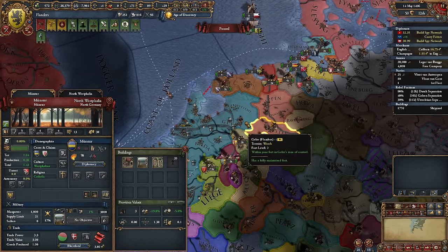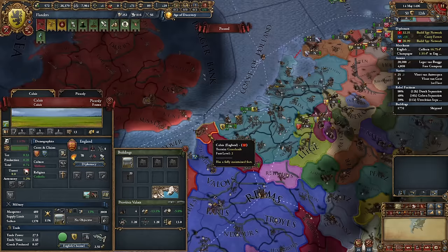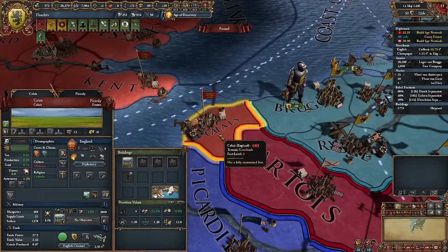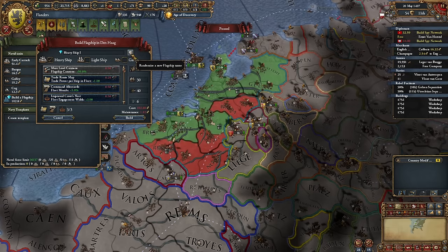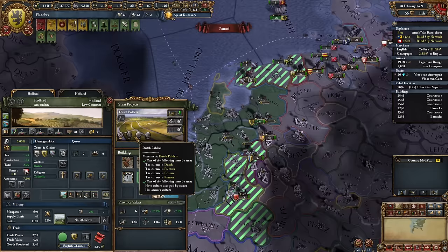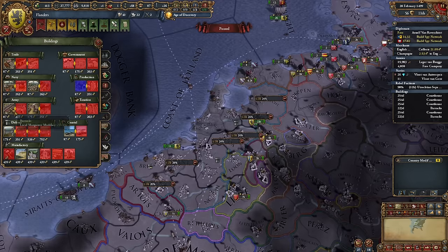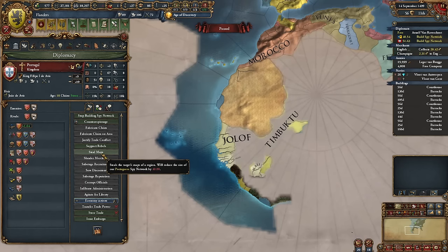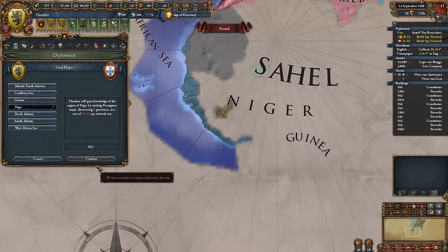There are still a few provinces left to conquer in this region, and soon we might face our first wars with Castile. I might need to go to war with England to provoke them. I'm also starting a massive project to fertilize our Dutch lands — it's not like I have nowhere to spend money. I'm also stealing maps from Portugal or Spain to learn about their exploits, especially in Africa.